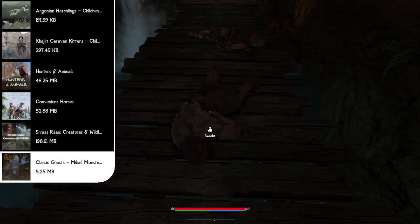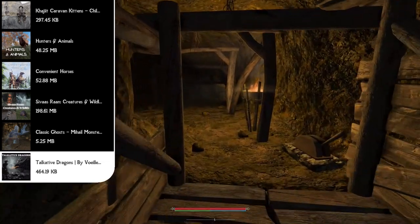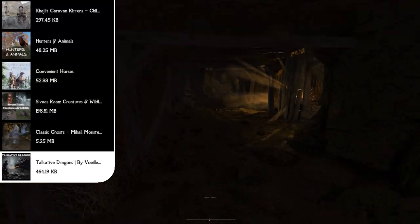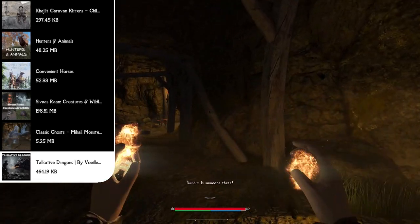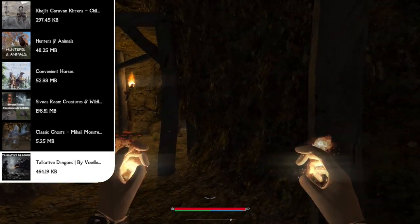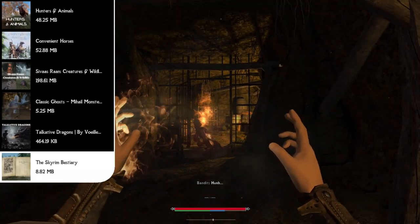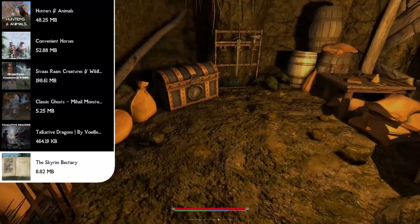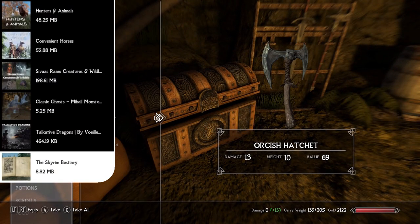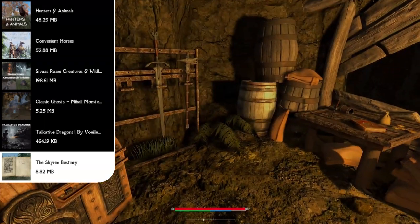To top off our creature additions we have two final mods. First, the Talkative Dragons mod reuses some vanilla voice lines to make dragons speak during combat so they feel more like sentient creatures instead of just mere beasts. Then we have the Skyrim Bestiary, which adds 63 new craftable bestiary books covering all creatures in vanilla Skyrim and its DLCs — completing each bestiary adds a 10% bonus to attack and spell damage against that creature.